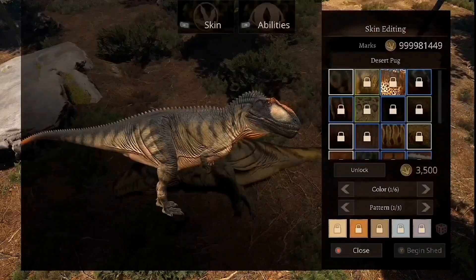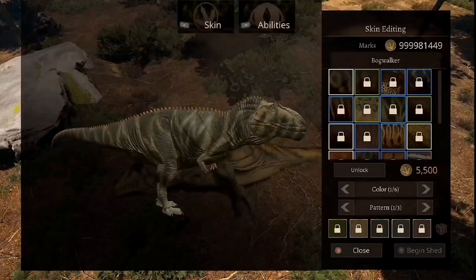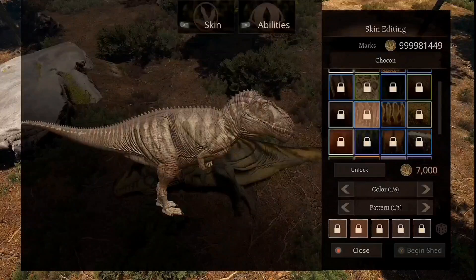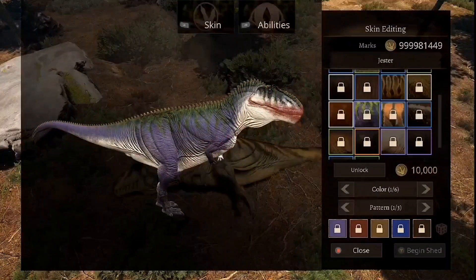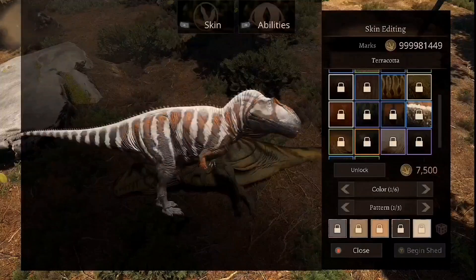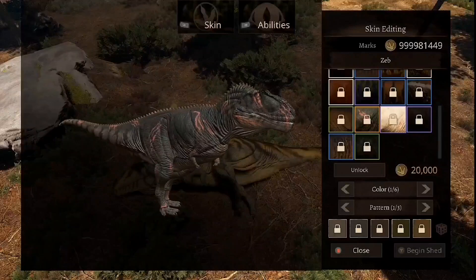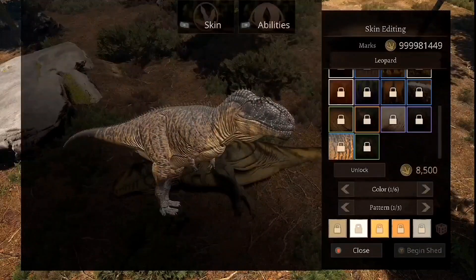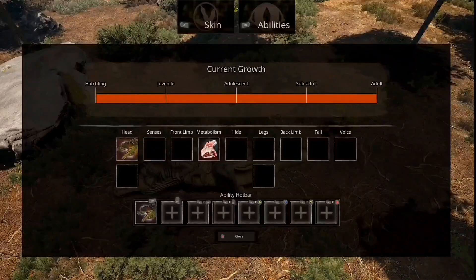We've got Default, then Desert Pug — look at that thing. Spotted Marine, Cranium, Lionfish, Vista, Ogwalker, Xenomonion, Dragoon, Chokon, Mapu, Crown, Desert Beast, Jester — 'Wanna know how I got these scars?' Sandstone, Terracotta, Toyota, Zab — look at that thing, it looks beaten up. Albino, Melanistic, Leopard — which you might remember from a certain place — and Masked. Man, these skins look brilliant.